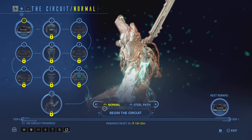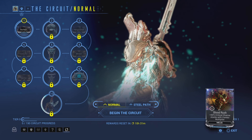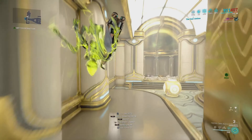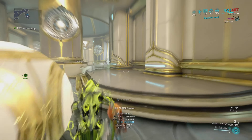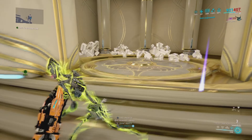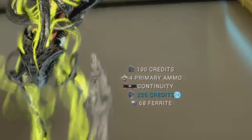The best way to get this mod in my personal opinion is the good old Orokin Treasure Room. For those of you who don't know what that is, it is a room in the Void which has a bunch of containers, and those containers have a really high chance of dropping these mods — it is almost guaranteed every time.